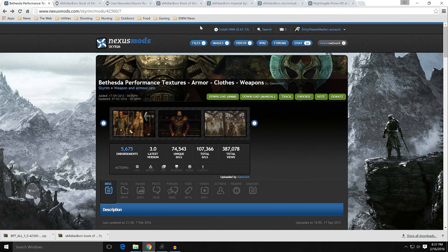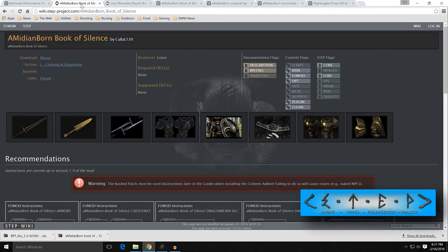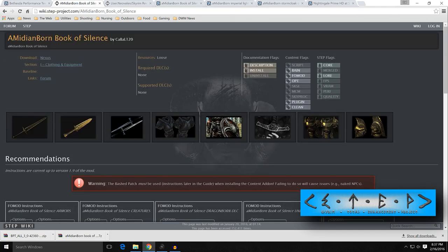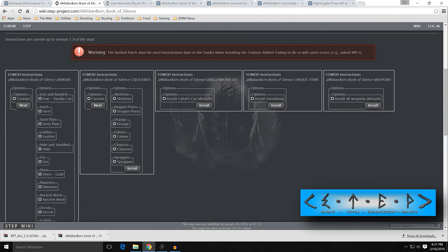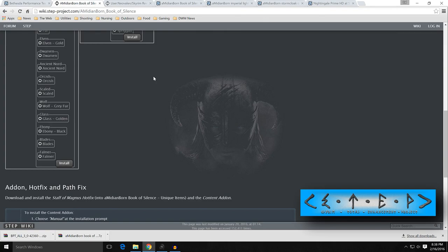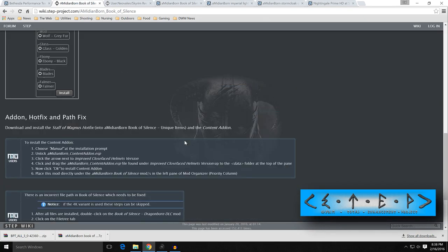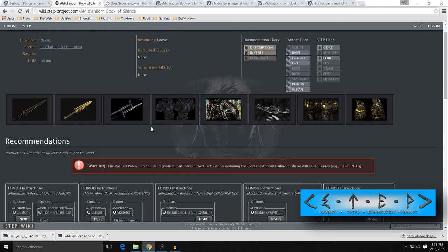So let's go into Amidianborn. What I did was I started looking at all my references. Basically, this is the Step Guide — Amidianborn Book of Silence — and it gives you a rundown of all this stuff. This link will be in the description so you can come look at this as well. It kind of gives you instructions on these things and it's a good thing to read. When we do some fixes later on, it will give you information on how to go through and do this, and I think you should read this.